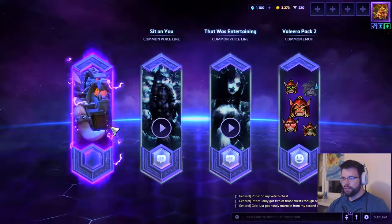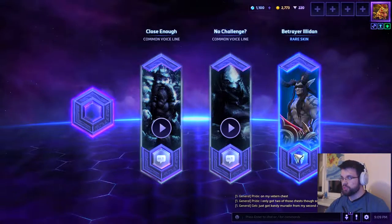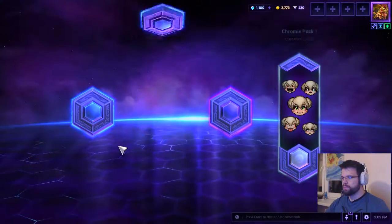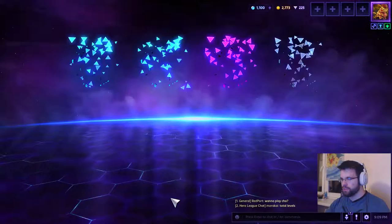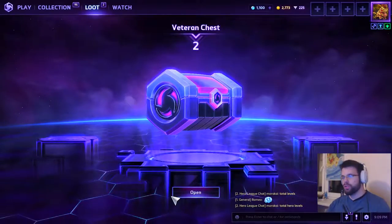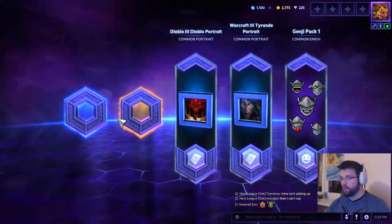A voice line, some emojis, and another Doomhammer — re-rolling that. A little Illidan — 'Betrayer!' Awesome, and the Butcher's Beast — nice. That's our last epic chest on NA. Master Archangel and Master Butcher, and Shadow Blade Lili — awesome. Now we're on to the veteran chests which have a guaranteed legendary in them. There are five items in this one rather than four, but you can't re-roll on these — or at least I don't think so, we'll see once they open.